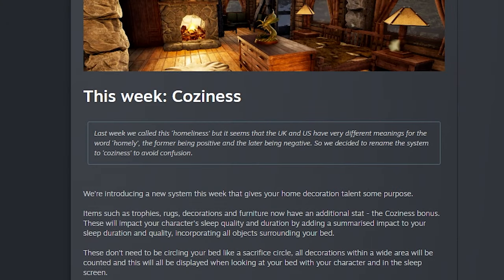The major feature this week is coziness, which was renamed from 'homeliness' because in the UK and US those words mean two different things, so they decided to rename the system to coziness to avoid confusion. Items such as trophies, rugs, decorations, and furniture now have an additional stat: the coziness bonus. That affects your character's sleep quality and duration by adding a summarized impact, incorporating all the objects surrounding your bed within a certain radius.